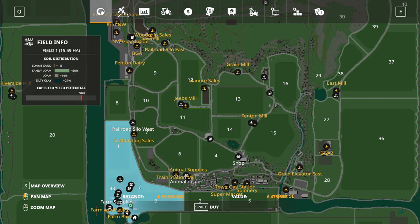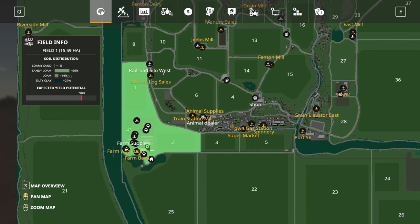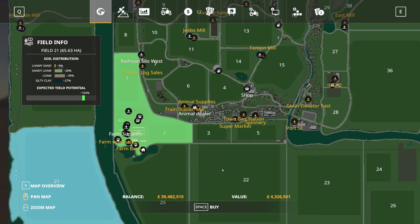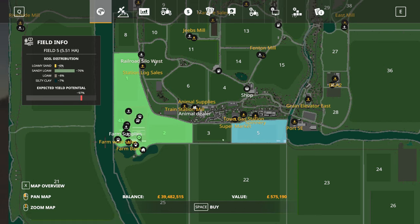We need to purchase this bit of land here for the farm, and we'll also purchase some other bits. When I played this previously I had field 3 and field 5. Field 43 didn't exist back then so I'm not sure what I'm going to do with it. When I played the smaller version of the map, fields 21, 22, and so on didn't exist - I created one big field out of fields 2, 3, and 5.